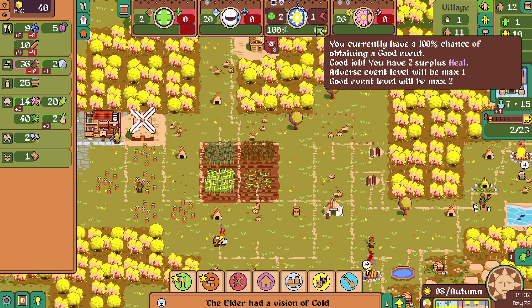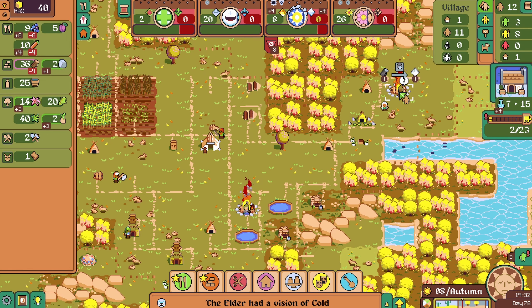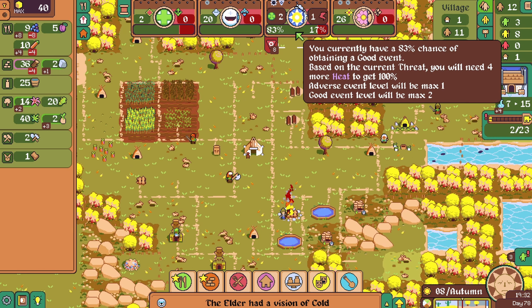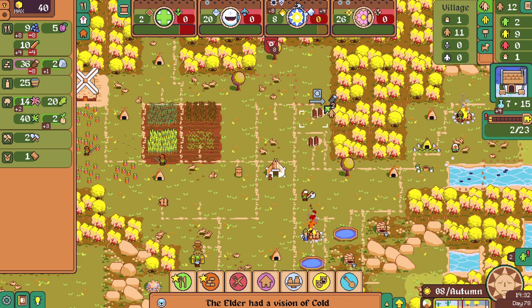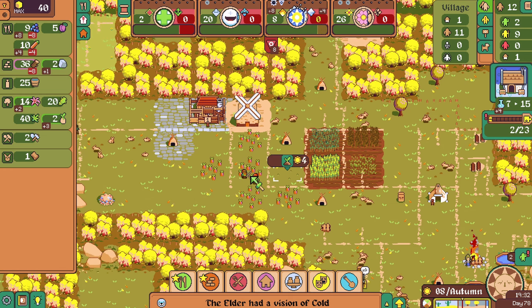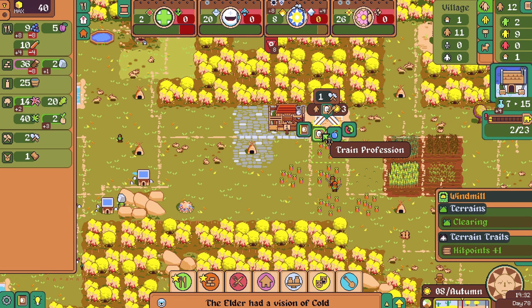Oh, we have two surplus heat — wait, what? I see. They did build it — good job. They just weren't working on it. Four more, so we'll have them go there for one day. And then after that we can pull them out and just keep the one person there. Perfect — that is really good. We can train somebody in this profession.